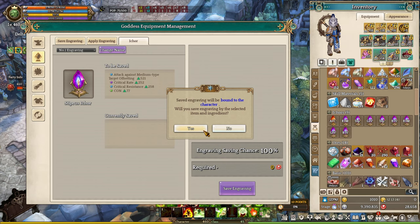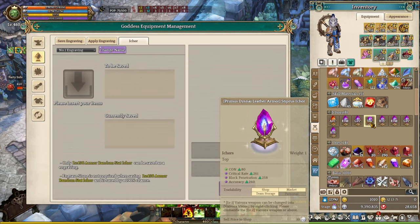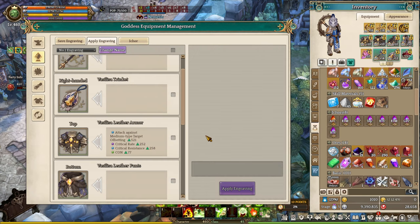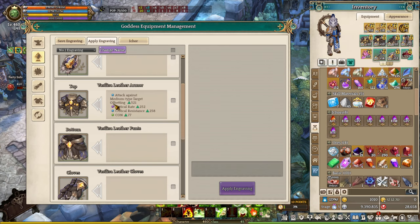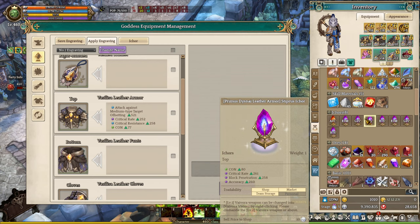To save the engraving, click Save Engraving — it will save successfully and your Inkers will disappear from your inventory. Then click Apply Engraving to apply it. If you want to switch to a different status, you can engrave the one stored in your storage onto your Goddess Equipment. There is a limited number of engraving slots available for your characters. As you can see, I have two different ones — the next time I engrave for my top equipment, it goes directly onto the second engraving tab, letting me switch engravings whenever I need.